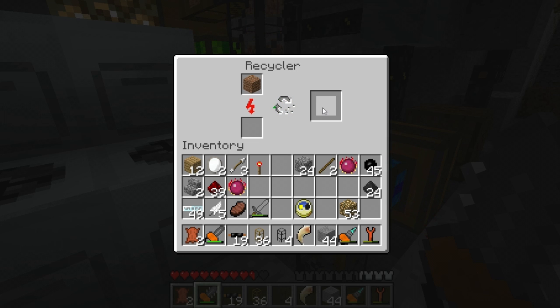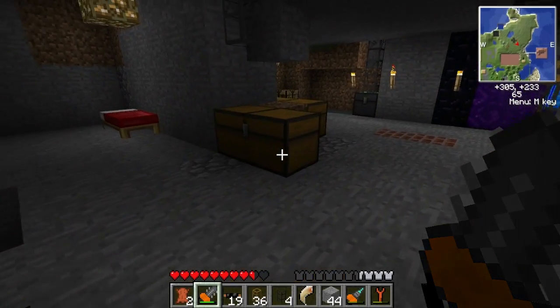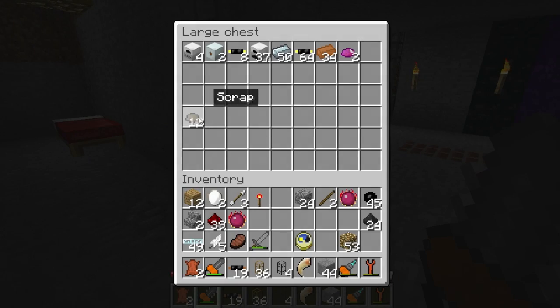Scrap is very, very helpful when making matter — it basically speeds up the process. And that's getting pumped up; it goes to an underground pipe, which is here, which is all my cool advanced stuff. I'm going to take this scrap here.